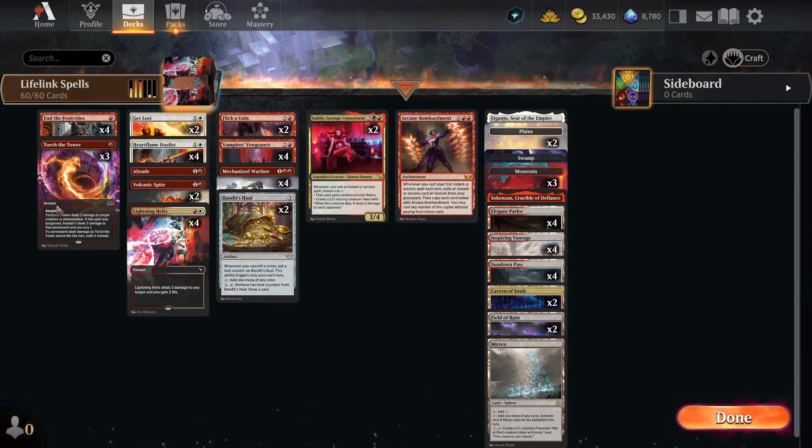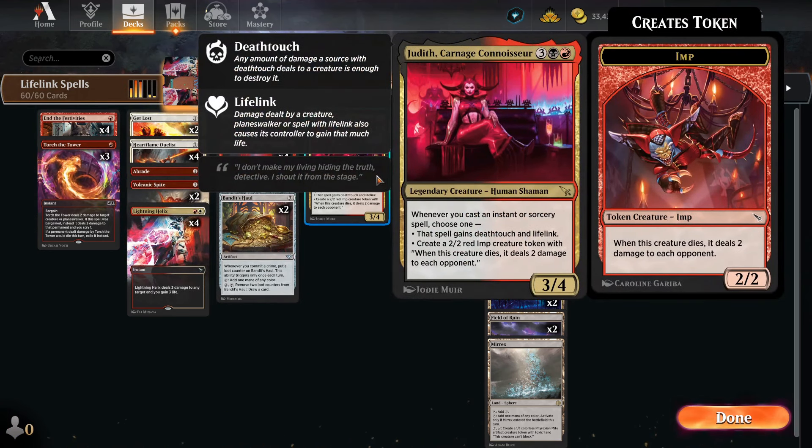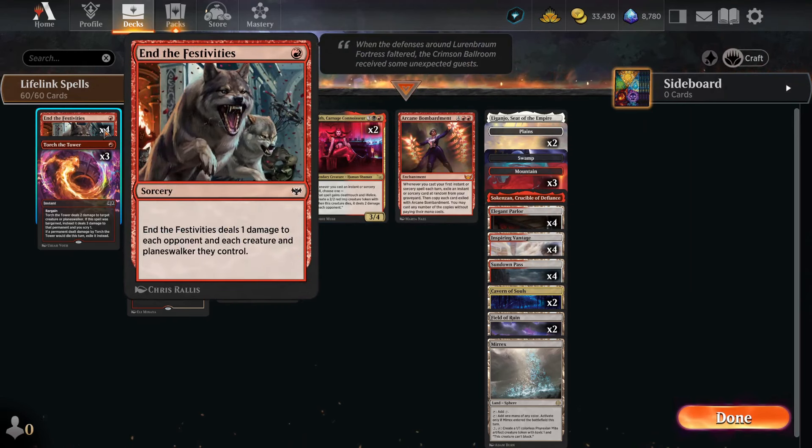Now let's go into the deck list one by one. We have, first of all, four End of Festivities. That combos very well with Mechanized Warfare and with Judith, because once our spells are Death Touch, End of Festivities doesn't matter if it only deals one — it still kills them.